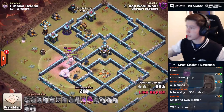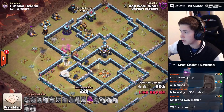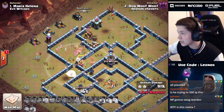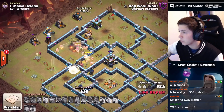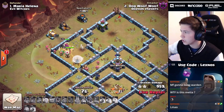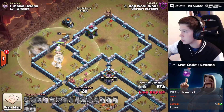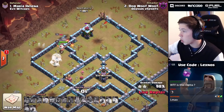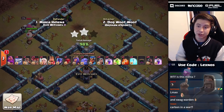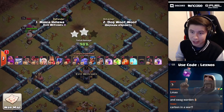Which wall does she pick? Oh my god, she picks the corner wall - that's the absolute best wall she could have picked! Now she can reach literally everything, but only 20 seconds on the clock. I think we're gonna see another 95. What is going on Dog Wolf Wolf with that sketchy jump? We're at 95, 96, 97 - but we're gonna run out of time. 98, 99 - oh we run out of time! That clan castle was on one HP!